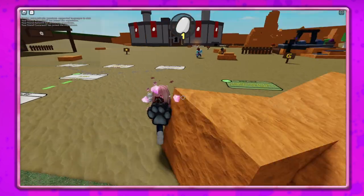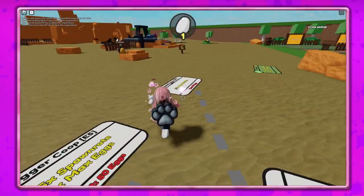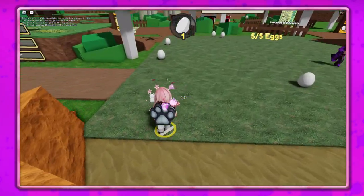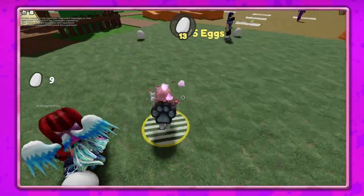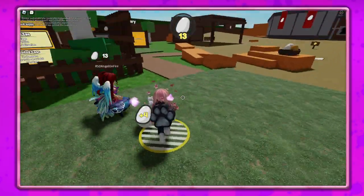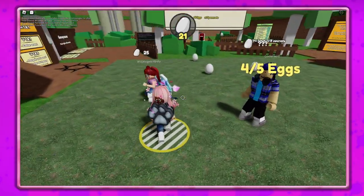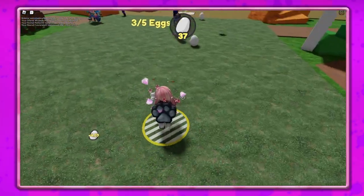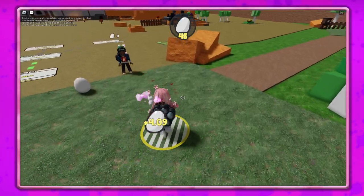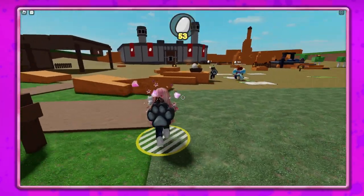It doesn't even show me how many eggs I have for myself, but it's on top of the screen. You've got zero — you're zeroed out. That's why Cozy doesn't know who he is — he needs to go out and come back in. Yeah, you're zeroed out because everybody else has the number of eggs they have above their head. Cozy just killed himself.